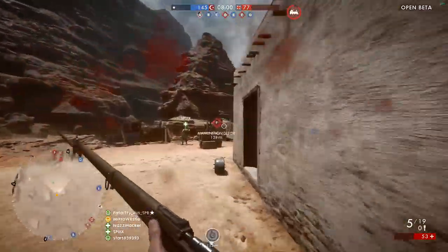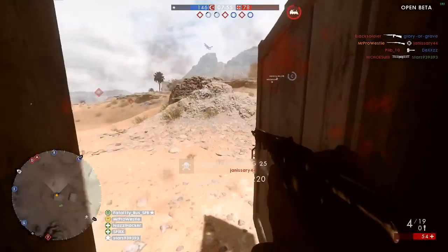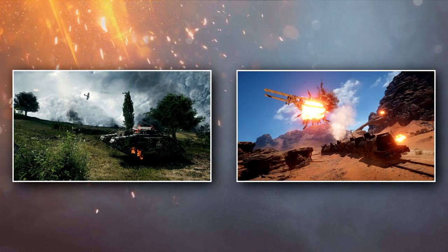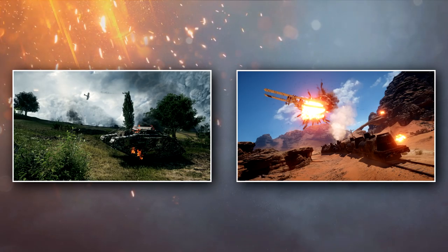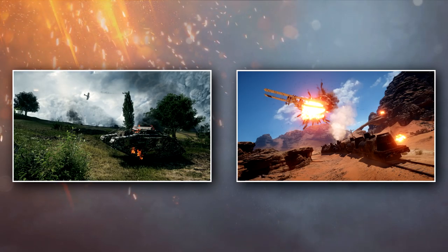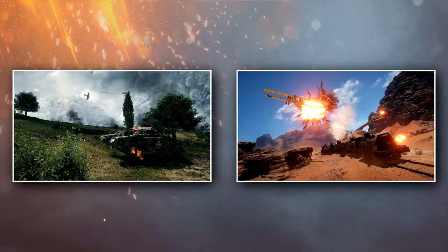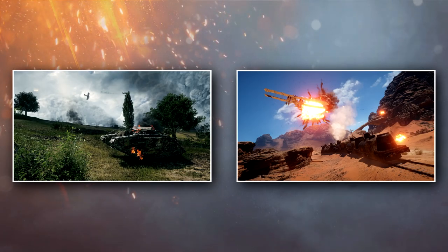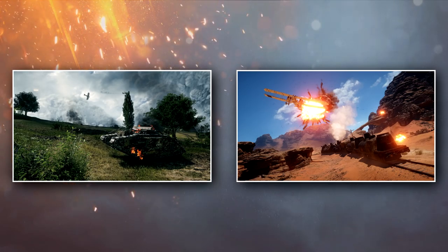Let's start with the maps — nine of them in total coming at launch. Kicking off with the ones you know: St. Quentin Scar from the Alpha and Sinai Desert from the Beta. Scar is set in the French countryside around a small town and a ruined church, with extensive trench networks on the map. Sinai Desert is a large open warfare map favouring vehicles heavily out in the desert, but featuring a more infantry-focused area down in the town.